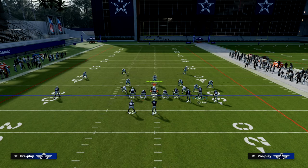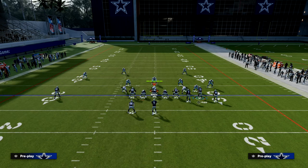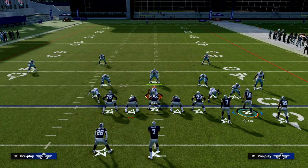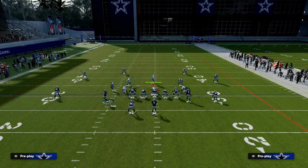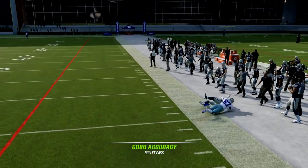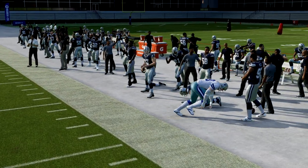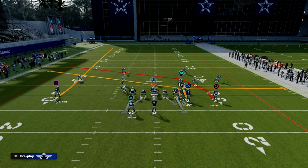With our setup here, you don't have to have hot route master — you don't have to have anything. All you're going to do is put Cooper Cup on a slant. Then what I like to do is take Taysom Hill and put him on an out route. You can leave him on the block-and-release flat, but this out route gets pretty good separation against man coverage, especially if you have the short in elite ability on him.